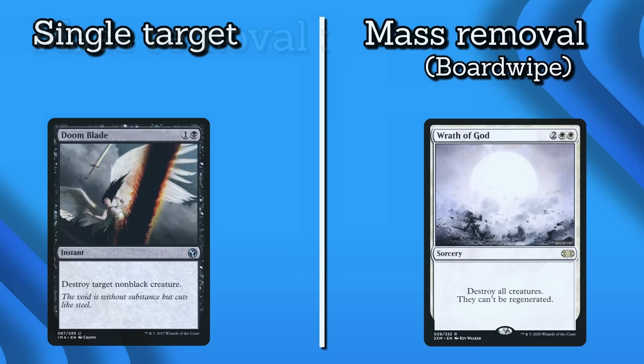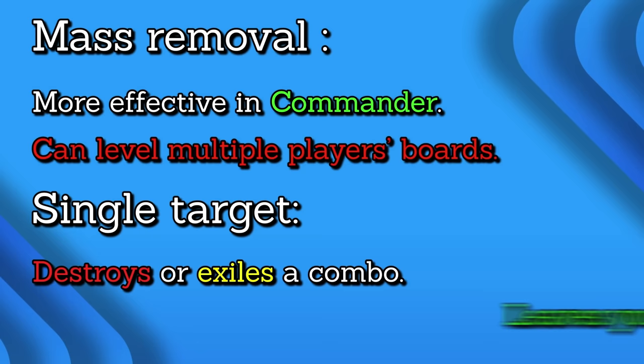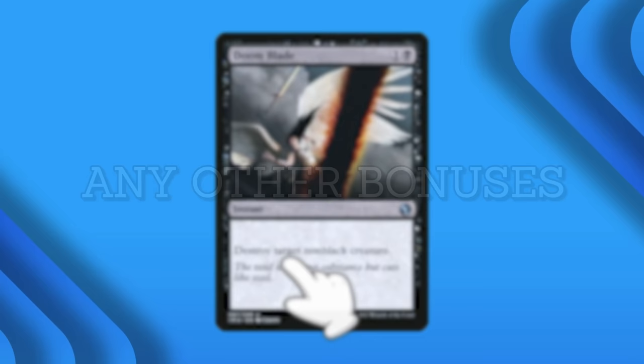Mass removal has a tendency to be more effective in games of Commander, where it can lead to multiple players' boards. But single-target removal has its place as well — destroying a single combo piece or exiling a particularly threatening creature without disrupting your own board or making enemies of your other opponents. When it comes to targeted removal, there are three things you should ask yourself: one, what is this card's mana value? Two, how many permanent types can it remove? Three, what other upsides and downsides does it provide?